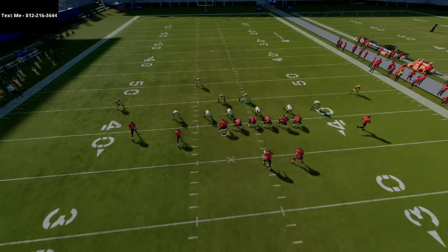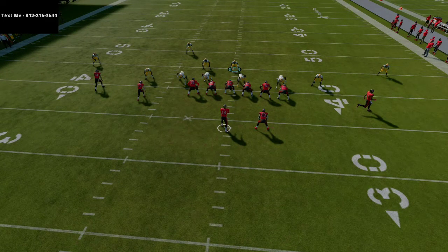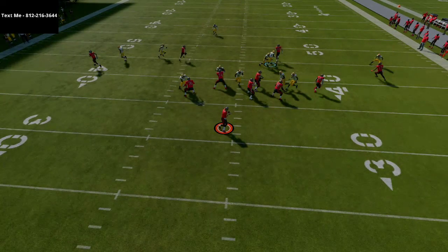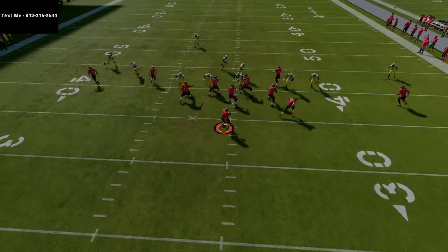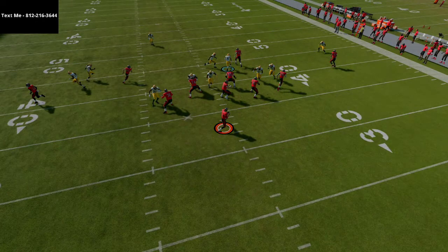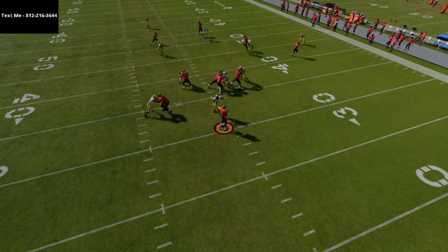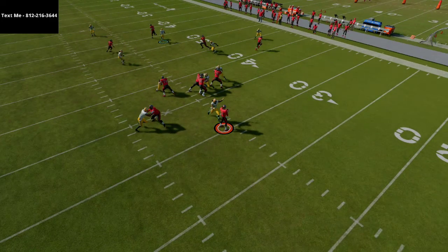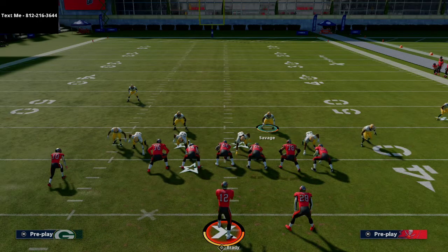In zone coverage the man assignments don't flip — they stay the same. So this left side corner is going to beeline it and take away the slant route. You can't throw that slant — it's a very tight window. On the left side slot, I've got inside leverage, so if he runs a zig, post, or corner route I've got him. We've taken that whole left side away with just a couple of man assignments. Pressure comes through at the A gap and I take the crossing route away with my user.